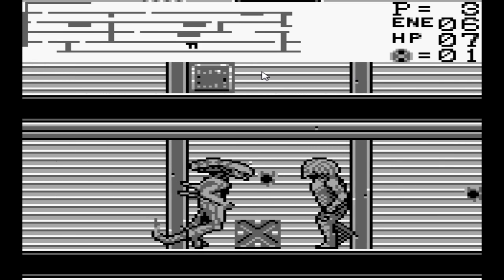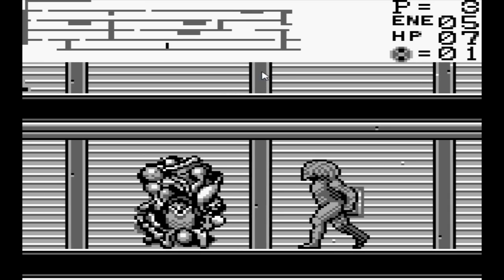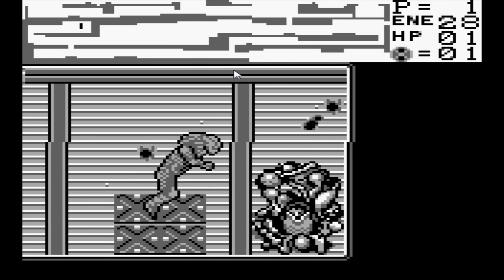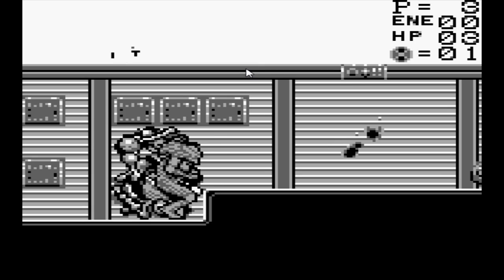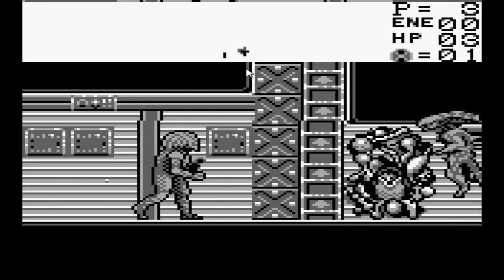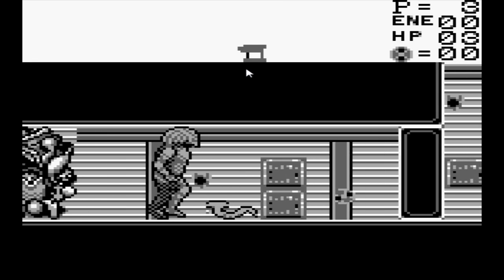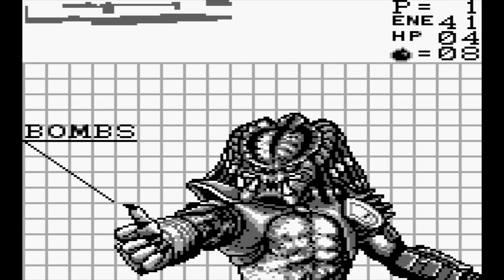The game is a side-scroller, and it has a very Metroid feel to it, as you have to navigate very labyrinthine levels. The primary objective of each level is to acquire a key, and that's it. AVP: The Last of the Locksmiths. Now, acquiring that key is easier said than done, as you have numerous enemies that you have to face, like facehuggers, chestbursters, and drones. In order to fight them, you have access to a wide variety of weapons, and you actually get a fairly well-designed inventory screen.